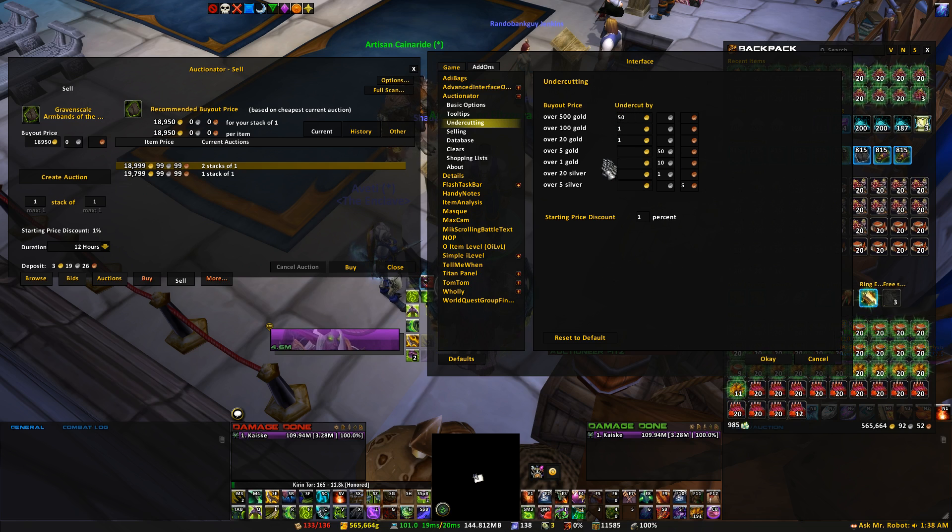Undercutting is one of the more important tabs you want to look at. You can choose how much to undercut, and what this does is it will automatically undercut as soon as you put the item in the auction house. As you can see, when I put this Arm Guard in there, the cheapest in the auction house is selling for 18,999 gold, and the buyout price already deducted 50 gold — it undercut by 50 gold — because the rule I set is that if any item is over 500 gold, undercut by 50 gold. You can see it already did it for me.